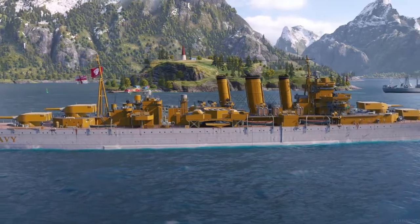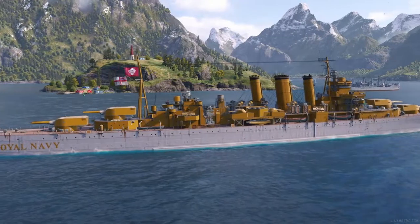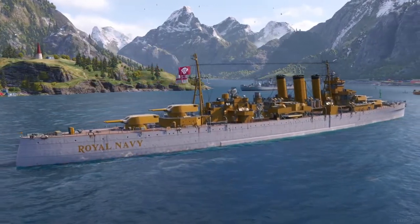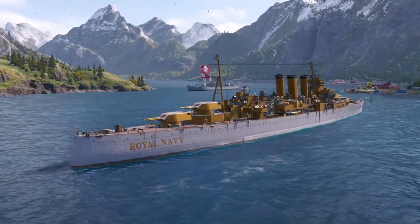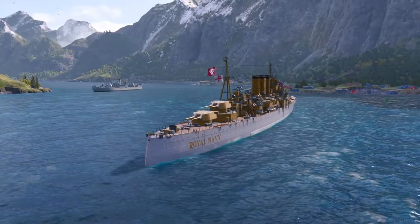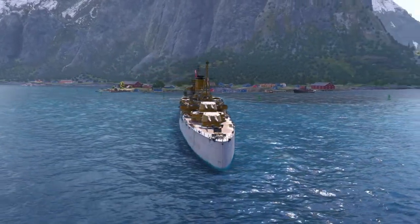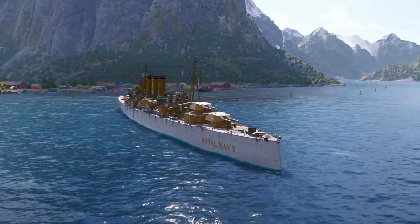The County class heavy cruiser of the London subclass was laid down on 16th March 1926 and launched on 22nd October 1927. After her completion in March 1929, she and her three sister ships — London, which is also available in-game, Sussex, and Shropshire — were assigned to the first cruiser squadron of the Mediterranean fleet. The ship spent most of her pre-war time there, with a short stint at the China station between 1932 and 1933.